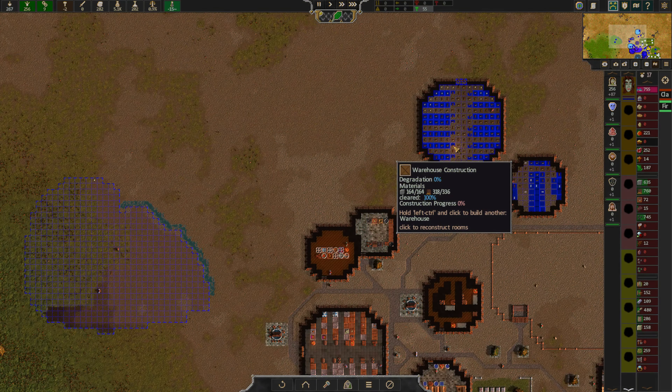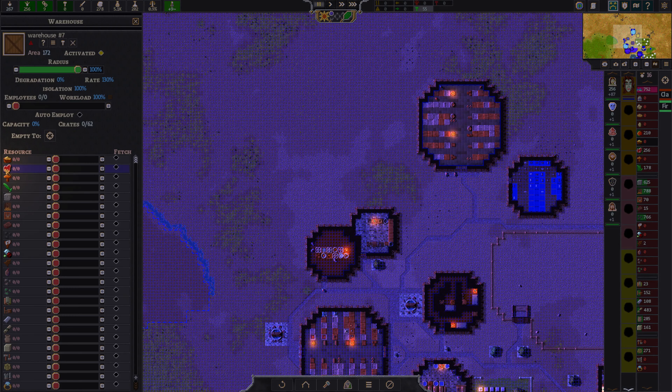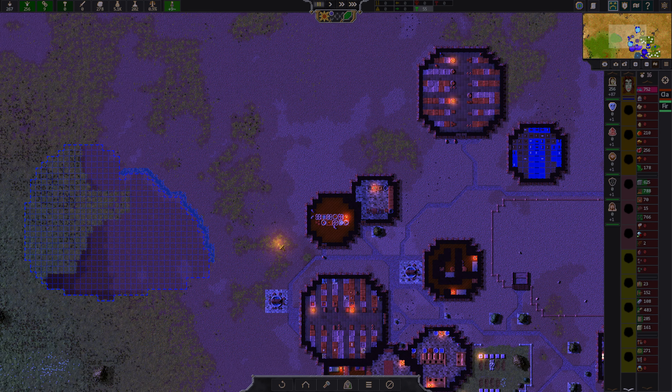Do we also want to store charcoal in here? That is probably something we'd like to do. So let's say five crates of charcoal and the rest is going to be grain. And it's done — almost. There we go. So coal.